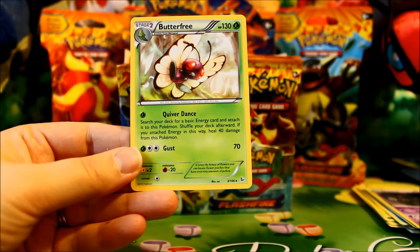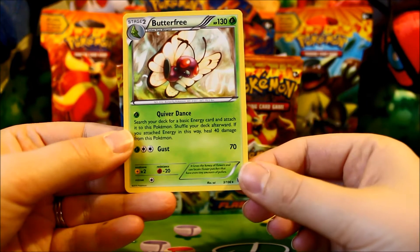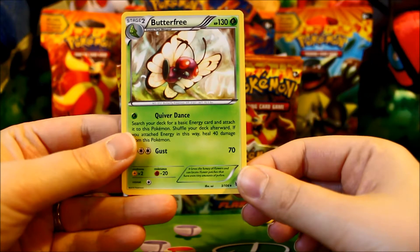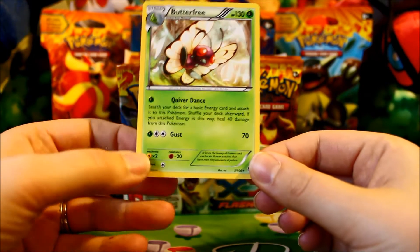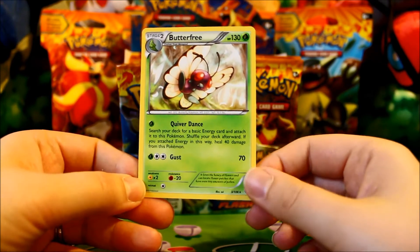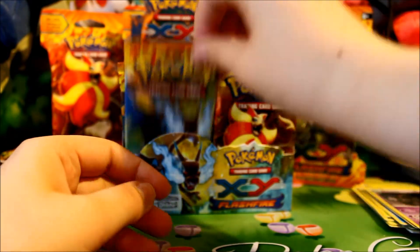And a Butterfree. The Quiver Dance is pretty cool — you search your deck for a basic energy card and attach it to this Pokemon, shuffle your deck, and if you do that, you heal 40 damage. But it's a Stage 2, and I just don't see this having a lot of play. It is kind of cool that its weakness is to Electric, not Fire, which will be helpful with a lot of people playing fire decks. Maybe in some side decks that feature Bug Pokemon, but I need that one for my collection.